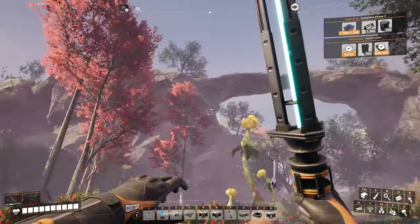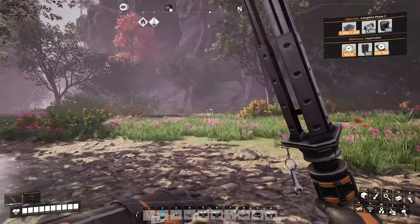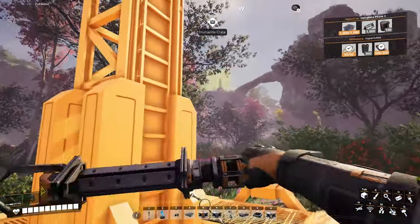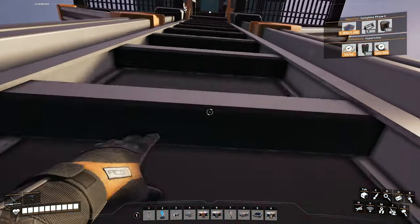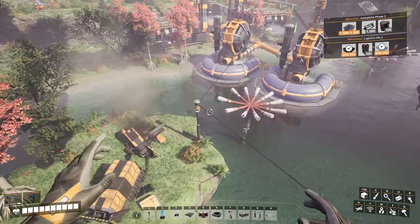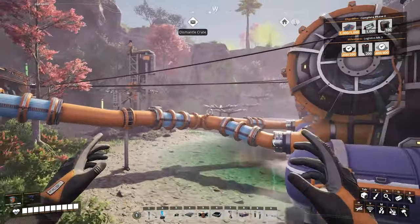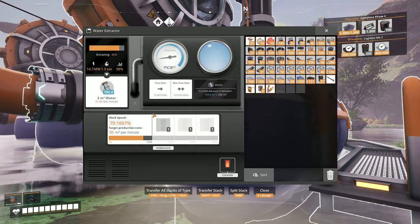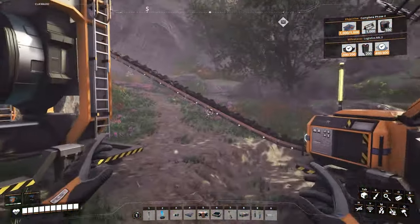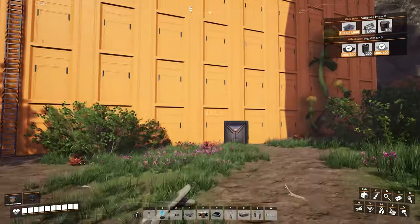I'm just taking a look around before we start putting down the factory. One good look at this beauty before it all gets paved over. Off-screen, I decided to set up some extra coal power here using the normal node, which supplies enough for four coal generators, which can be powered by two underclocked water pumps. I've installed miners on the three pure nodes and I'm belting them into the bottom floor of this factory.